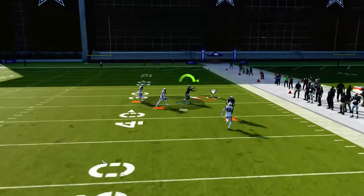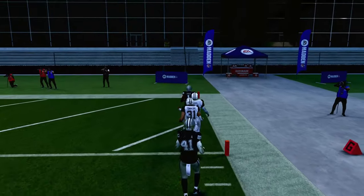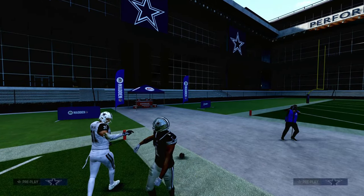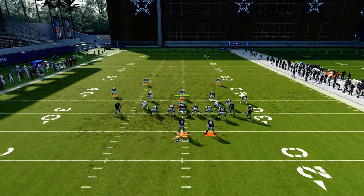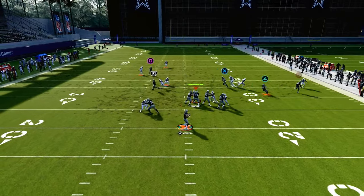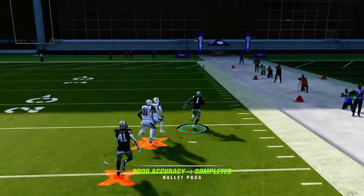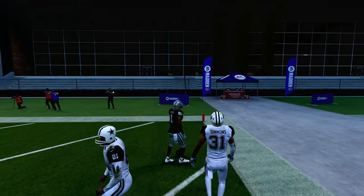Another beauty is this post route over the top — it's really the main purpose of calling this play. The post route over the top is going to do a really good job of attacking man coverage. Deep middle third zones in this game don't do a great job of defending post routes once they cross the face of the player. Once he gets across that deep third's face, the deep third doesn't really track the ball well, and we're going to be able to throw it over the top.